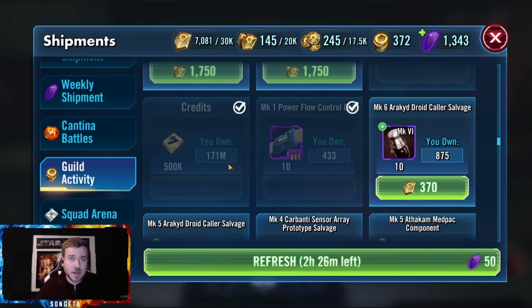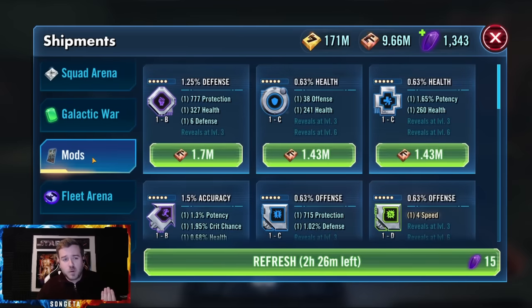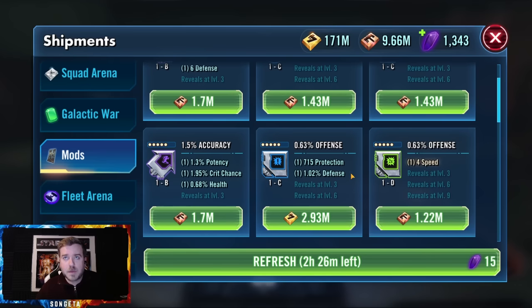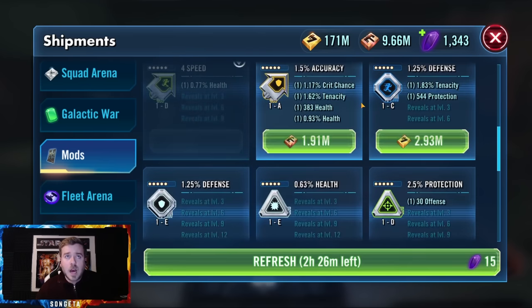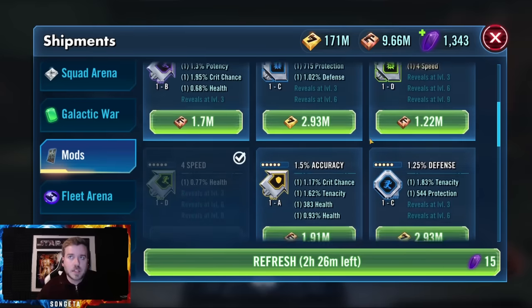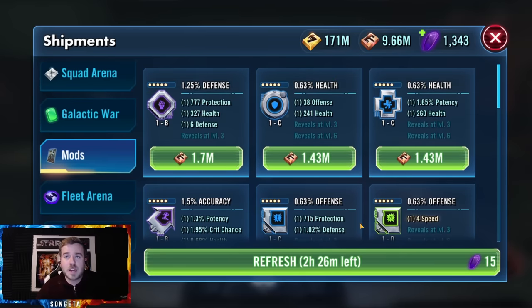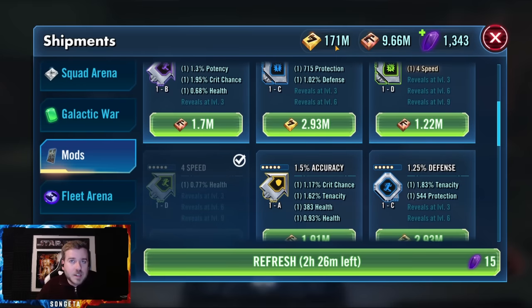There are things you want to hoard a little bit, like credits. I have way more than I need — I just can't spend them fast enough. When you have a lot of credits, I think you should float around 50 million so you're ready for new characters and leveling them up. But you should always be looking at the mod shop if you're an end-game player. If you're a newer player you'll need credits constantly, but end-game players don't need to hoard them forever — just buy mods you need.